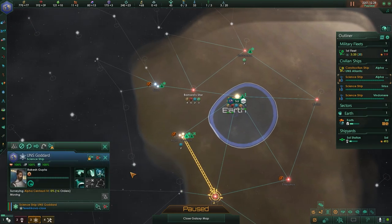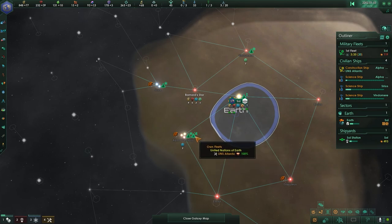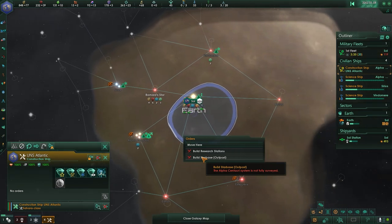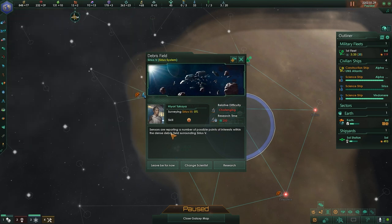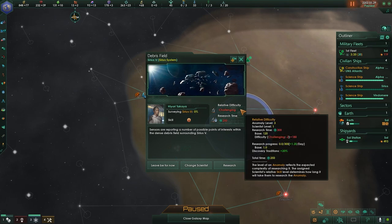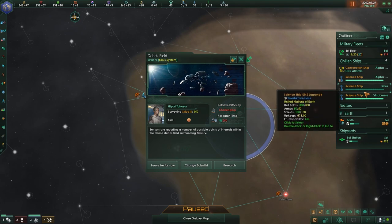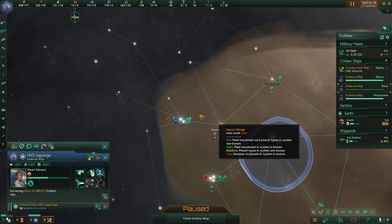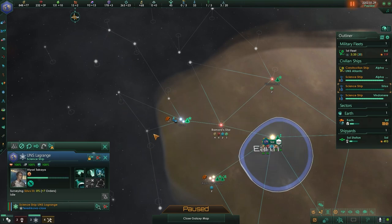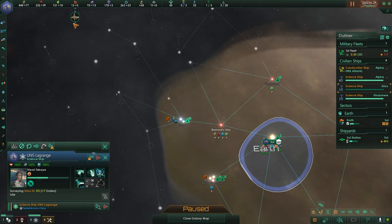All right, I am just about ready. He's got two more planets to survey and I have the money and resources to build an outpost here once it is fully surveyed. We have detected an anomaly. Sensors are reporting possible points of interest within the dense debris field surrounding Sirius 5. This one's level three, adding 180 days — about six months. That's not pressing right now and it's not worth nearly half a year of extra time. I'm going to have another scientist coming this way, so we'll leave that be for now.